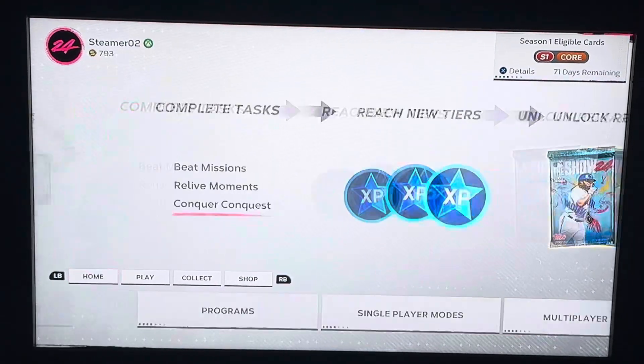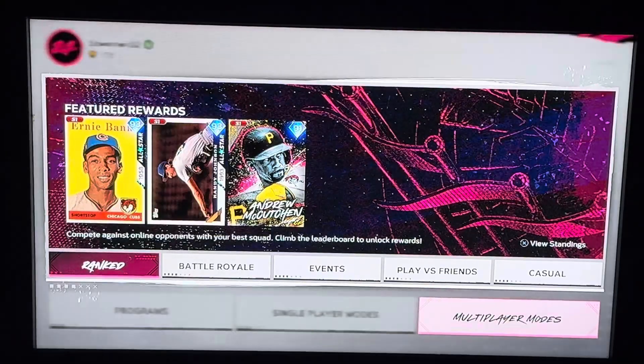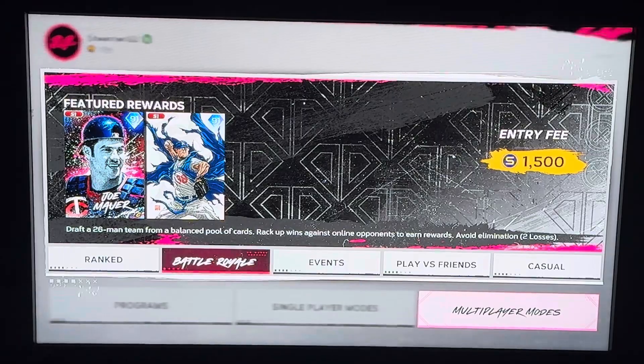What you want to do is slide your cursor over here to the second slide of Diamond Dynasty where it says Multiplayer Modes and click A. This is the second one on Battle Royale and click A.